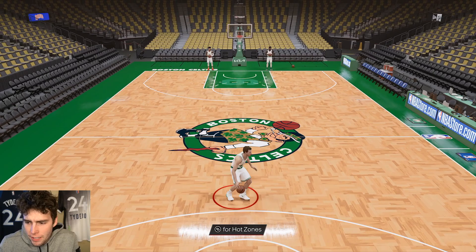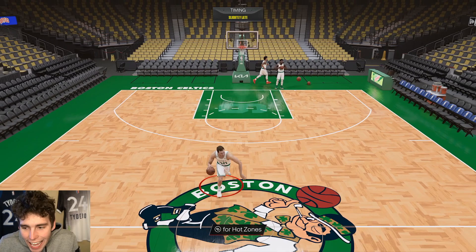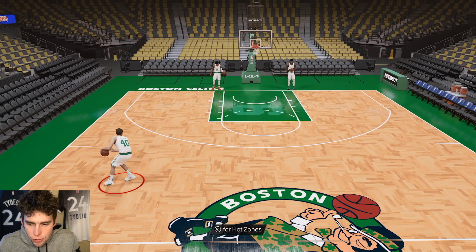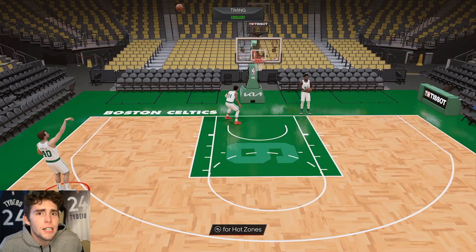Oh my gosh — no way he has that escape move! That escape into normal leaner? They juiced this Dino, I don't care who you are — they absolutely did something with him. I can't really dribble that well, but he's 6'11 with this type of movement and a good release. This Dino might really cook for y'all.